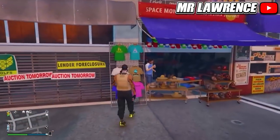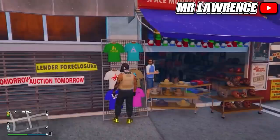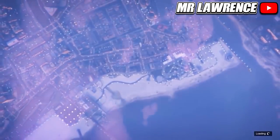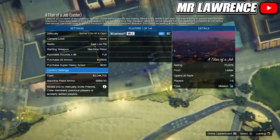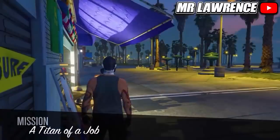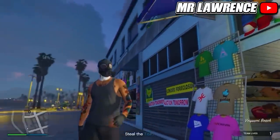Then go to the mask store and save this outfit in your first slot again. Now equip it a couple of times and start the mission A Titan of a Job. Start it on your own, and when you load in you should load in without a utility vest but with a gas mask. If you didn't, you will have to redo that part. Now go to any animation and save this outfit in your first slot again.